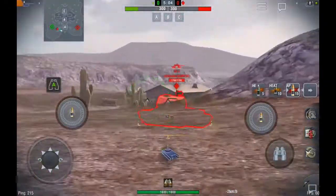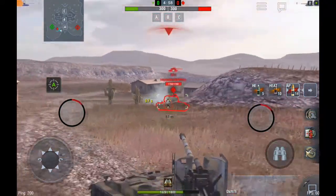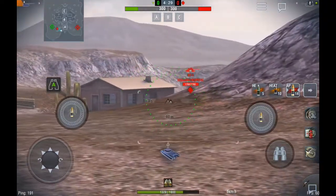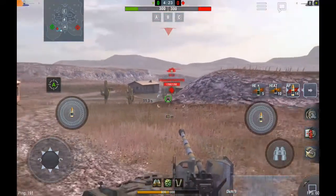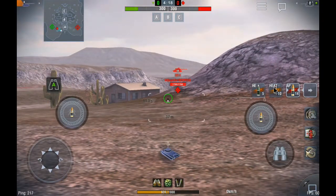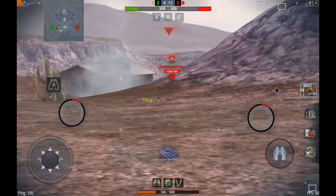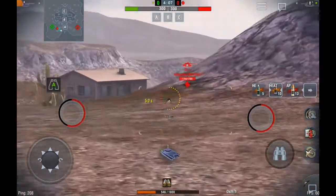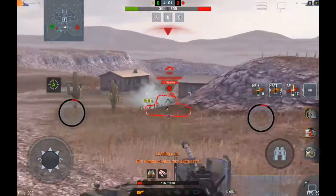My personal favorite tank for going hull down would be the ST-1 — it's just amazing for going hull down in situations like these. You'd have to be blind not to appreciate that turret; it's incredible at bouncing shots and holding a line. That is what hull down is for me — holding lines without taking much damage, so when you have to move in to clear the enemy team at the end, you have your hit points on your side too.